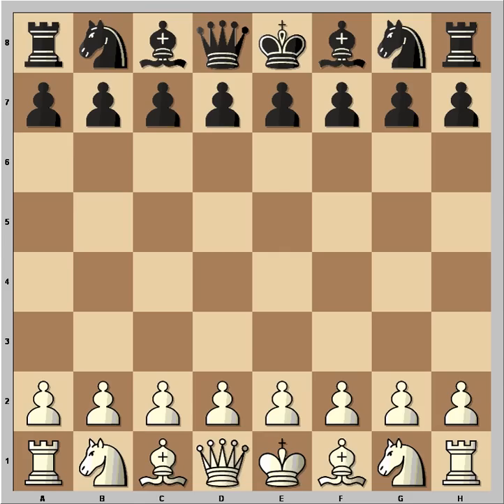Hi, this is Mato. In this video I'm going to show you the famous Fried Liver Attack game, and this is an extremely sharp one. This is the game between McMurray and Kuzman, played in New York in 1937. White started with e4.